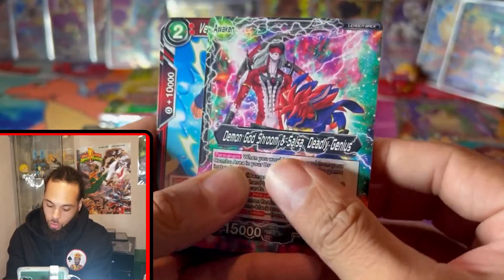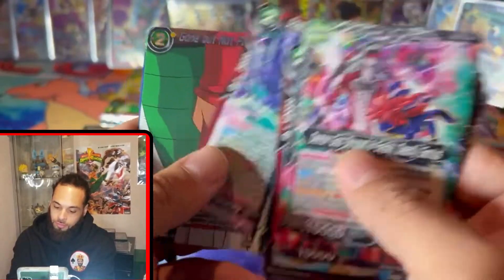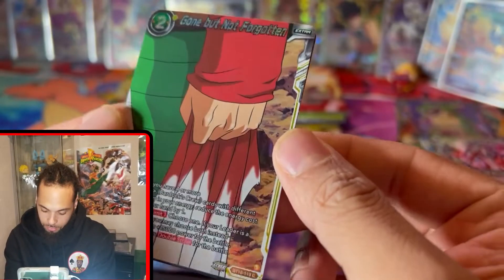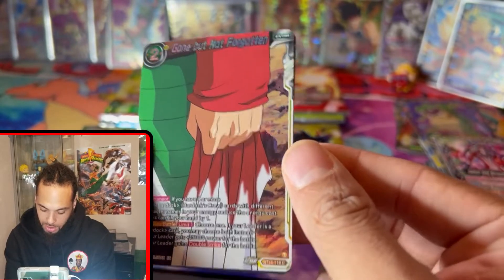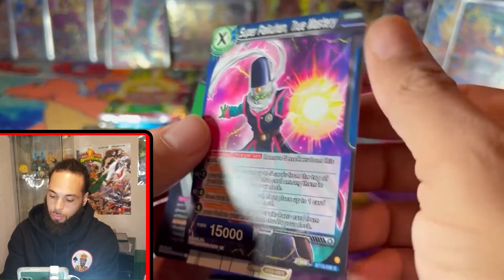Demon Gosh Room and Salsa. Finally got it — gone but not forgotten. You can barely tell that's a foil but the number and the name is glistening. Oh yeah, I like it! And Super Python.